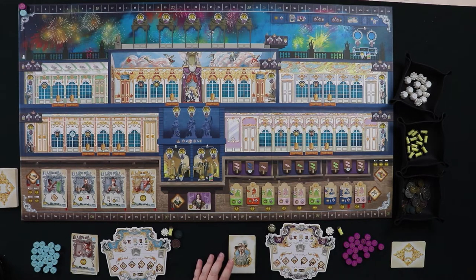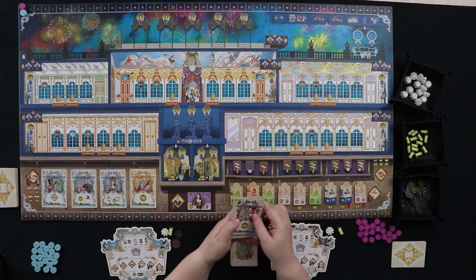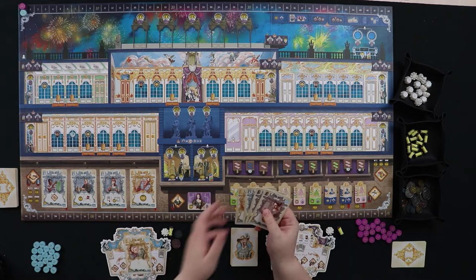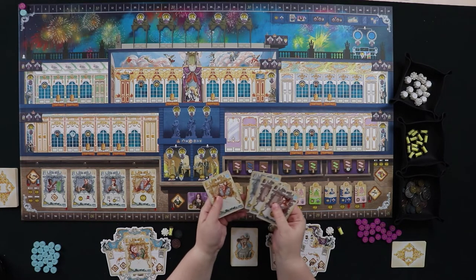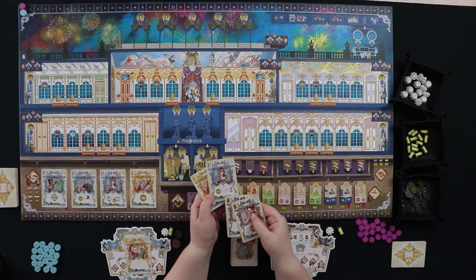Madame du Barry is mostly set up. We're going to draw her opening hand and move her markers over. We're in phase one but nothing happens since we're already set up. Moving to phase two — I'm going to choose my employees. I definitely want a master because I want to hire someone.